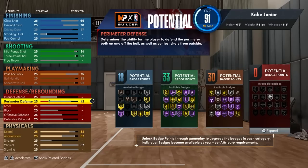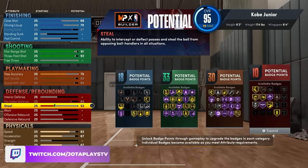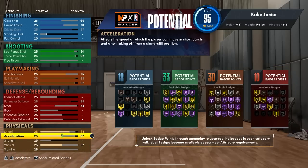Na defesa, eu maximizei a Perimeter Defense para conseguir marcar no parque, para conseguir deslocar lateralmente — o que a gente chama de lateral quickness — defender bem os caras que estiverem com a bola, principalmente quando estiver marcando no perímetro. E a Steal, eu coloquei 53 só para ter as animações de Steal e também ter 10 badges de defesa. Ficou mais ou menos assim. Eu poderia aumentar essa defesa, mas como ela é para o parque, eu preferi não aumentar tanto assim.